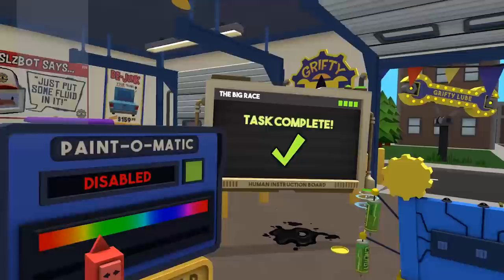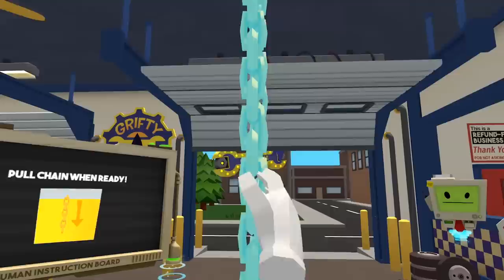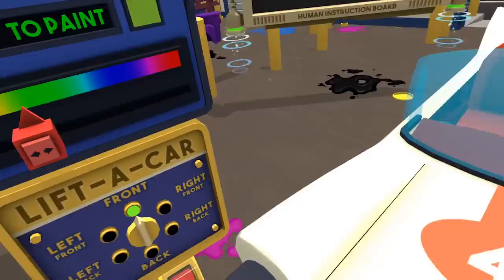Now we just sit back and wait for the customer — just sit back and wait for the money. However you do the money thing here. Alright, I think we have time for another customer here. Let's see what we get. Oh. Wait — is this guy from the race? Oh, really tires again? Okay. What? Uh-huh. Oh yeah. Okay. Alright, we'll fix it. Don't worry about it.